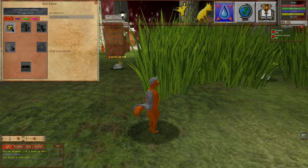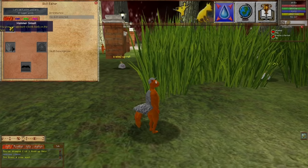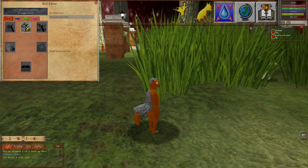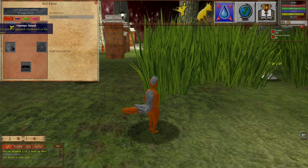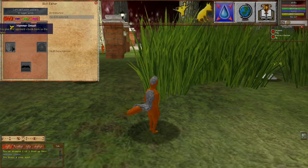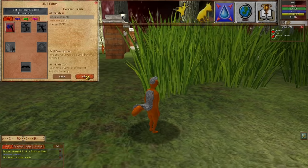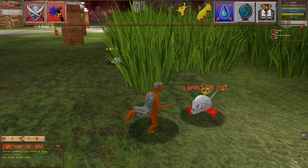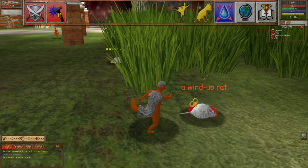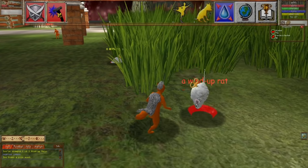Let's look at the skills menu and see what attacks I can learn with my level-up point. There's an attack: Hammer Smash. Let's read the skill description: 'You give your opponent a bonk bonk on the head.' I'm not making that up — that's what it says. It's an ability, so I buy it, test it, and yes — it does indeed give the opponent a bonk bonk. I even level it up so I can bonk bonk better.